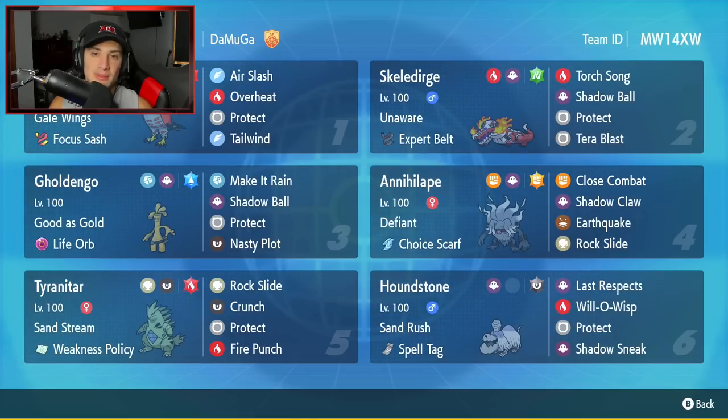Bottom left hand corner is going to be our Sandstorm setter. It is going to be Tyranitar with Sand Stream and a Weakness Policy as its item. It's got Rock Slide, Crunch, Protect, and Fire Punch for its final two moves.